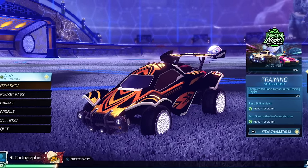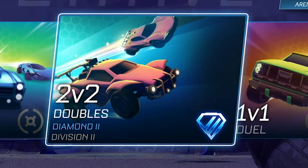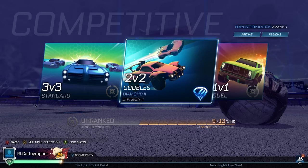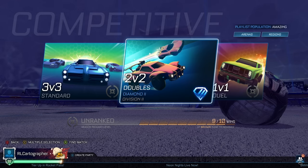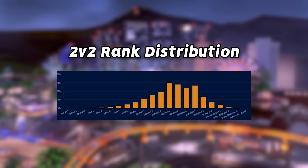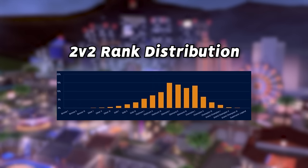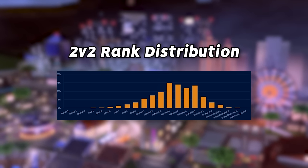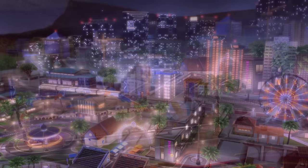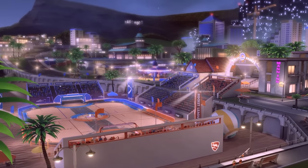Welcome back to the Road to Supersonic Legends series. We have episode number four today. In the last episode, we ended up at Diamond 2 after placement — not a bad position to start off. We've got a lot of work to do to make it into the champ ranks, but this is I think the most average rank. About 12% of people are in Diamond 1 and Diamond 2, so a lot of people are stuck at this rank. Hopefully this episode can help you move up and get into the champ ranks.